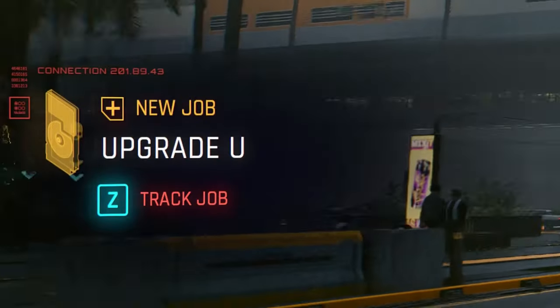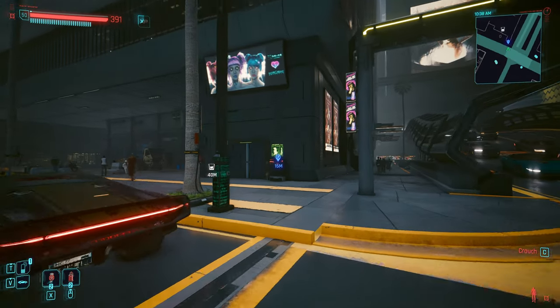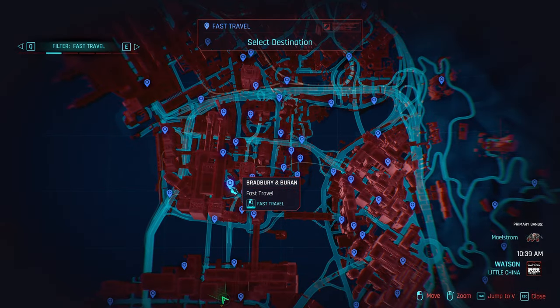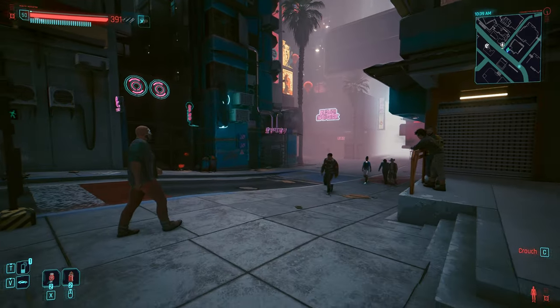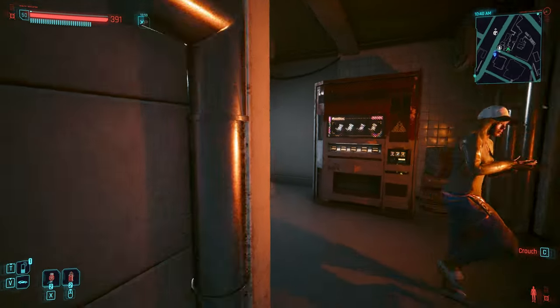You get this quest called Upgrade You. You don't have to go to Vic — you can go to Annie Ripperduck. I of course chose to go to Vic because he's my guy and I'll give him the business. So travel over to Bradbury and Burn and basically it's like having a bit of a tutorial again. If you're playing the game from scratch, you'll get introduced to all this anyway.